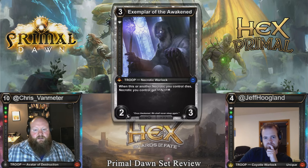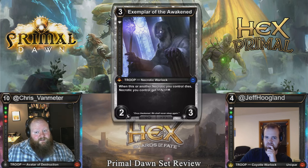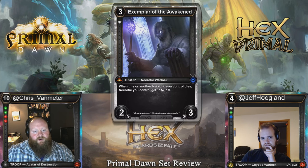Exemplar of the Awakened: 3-cost diamond necrotic, 2-3. When this or another necrotic you control dies, all necrotic you control get plus one, plus one. There was a diamond ruby necrotic aggressive deck that had some 5-2 finishes, and something like this could be very good in that. They just keep building necrotic cards and eventually there's going to be a critical mass where a full deck is playable.